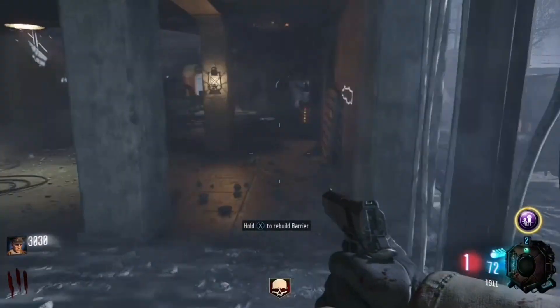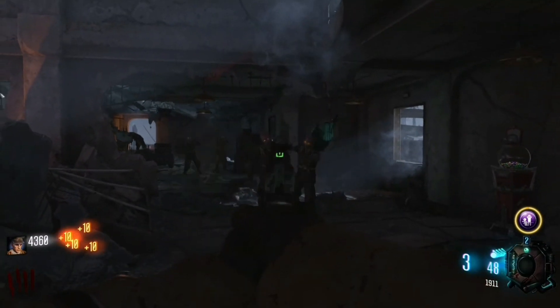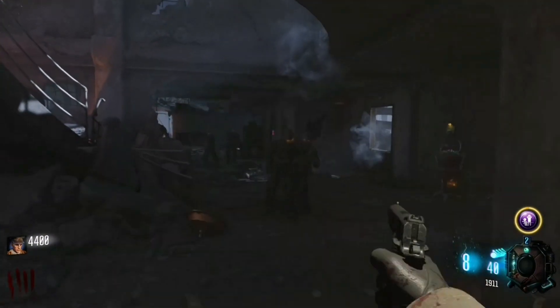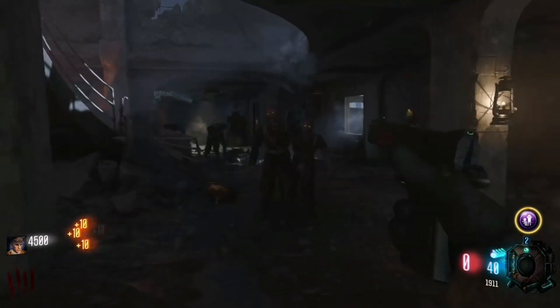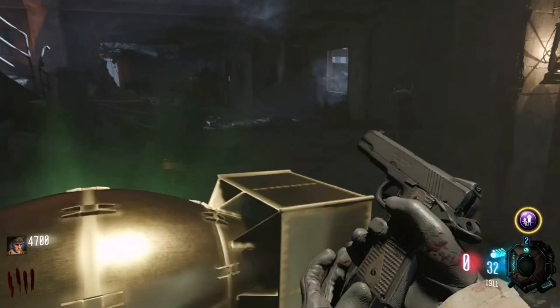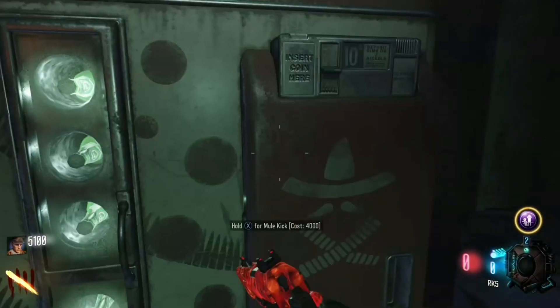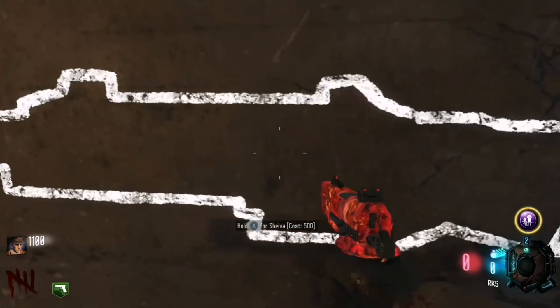Now let's get back to the chaos. Round 4 is when the game actually starts as the zombies get into the map decently fast, meaning I don't need to wait an eternity for the round to be over. Near the end of the round a zombie drops a nuke. I pick it up ending the round, giving me enough time and points to purchase both Mule Kick and the Shieva.